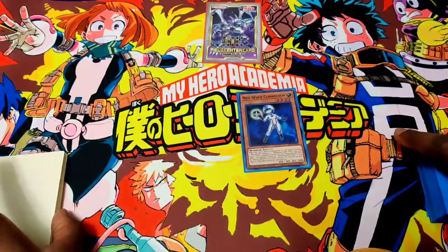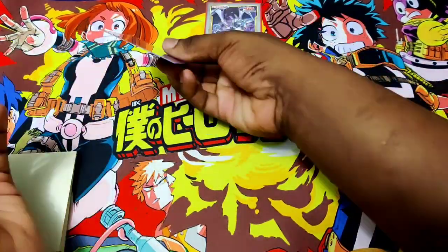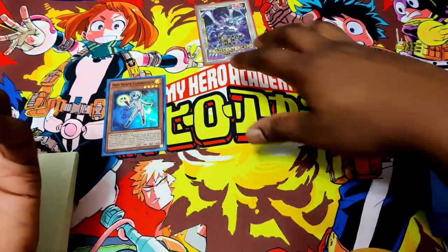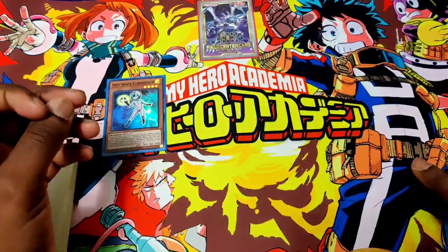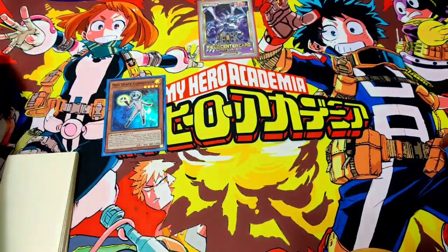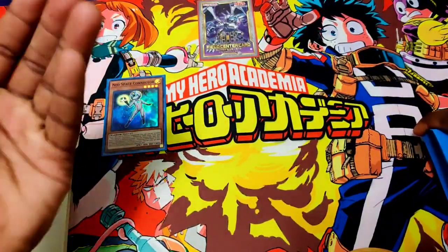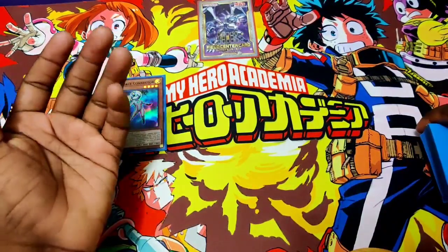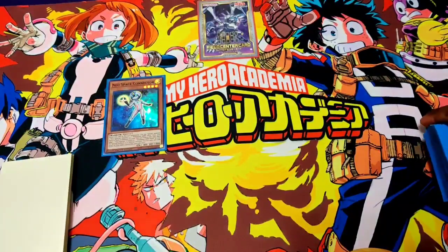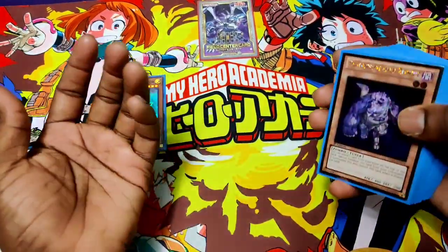Alright guys, here we are in the laboratory. This is combo number one — simplified game state. Your opponent hand traps you all over the place: your Durandal gets ashed, your connector gets impermed. But following my advice, you consistently put four bodies on the board. You make the first Isolde, it gets Gammoned, you summon another monster, two more — you make Isolde again. Now you're in a simplified game state.